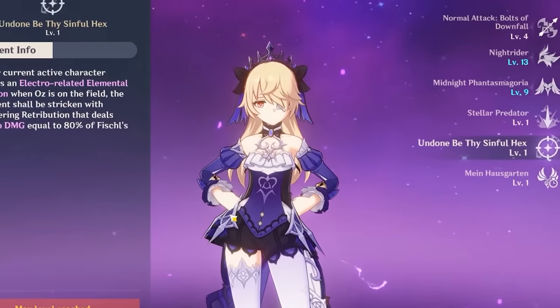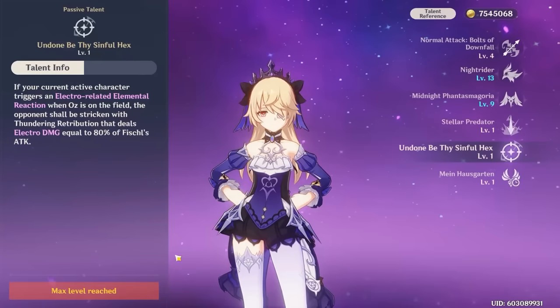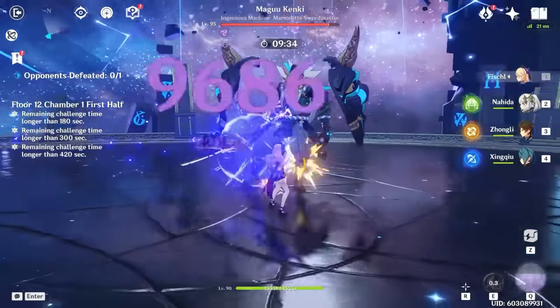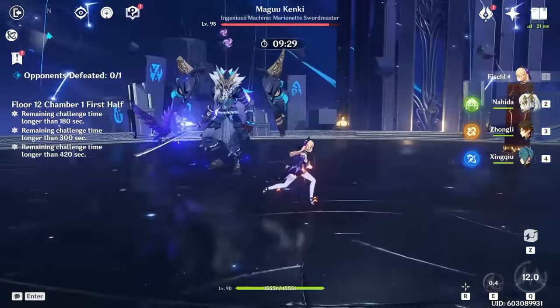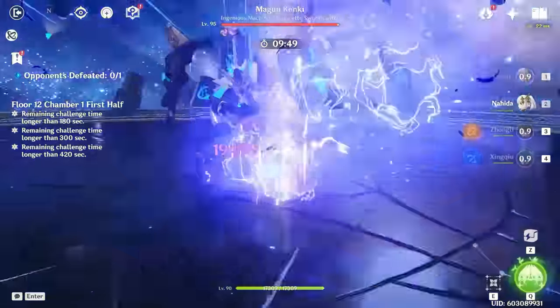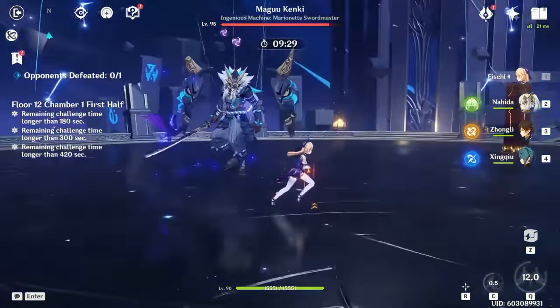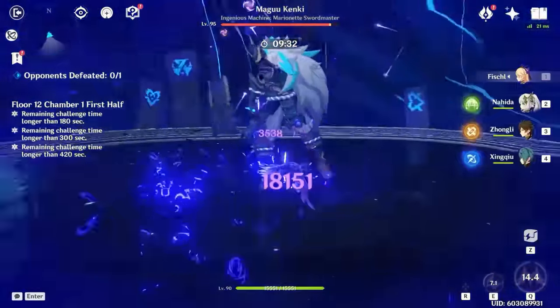Fischl has great damage thanks to her bird, amazing uptime on him — in fact, you can have basically 100% uptime on Oz, who fires alongside your active character, constantly dealing high single-target electro damage and reapplying electro whenever you trigger a reaction. This means you apply a lot of electro, proc a ton of reactions, and generate a ton of energy for your entire team. Fischl needs little to no field time: just summon Oz with your elemental skill, or re-summon him with your elemental burst.